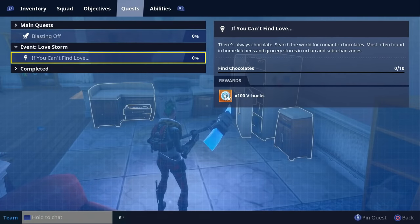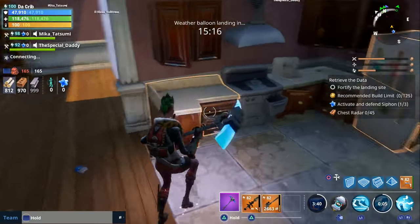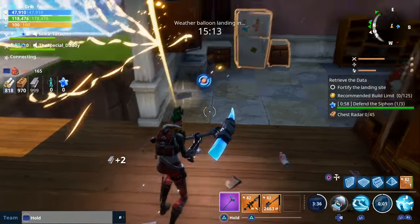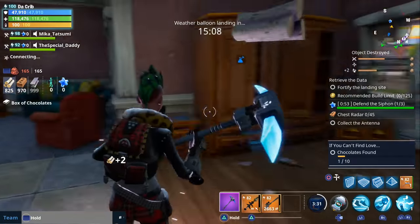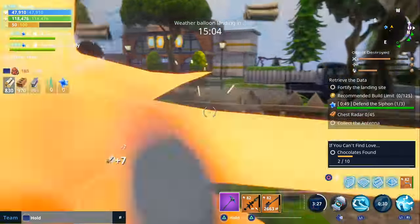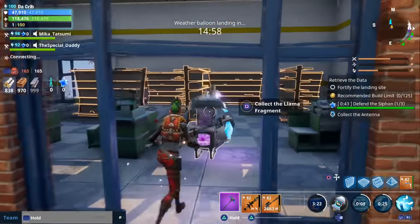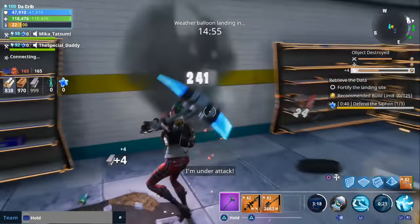The quest after that is called If You Can't Find Love, and the reward for this one is another 100 V-Bucks. For this one, you're going to have to find 10 chocolates. What I would recommend is going either to a city map or a suburb map and looting all of the houses and apartments you see. In each house and apartment, you're going to see some refrigerators and other items that contain chocolates. I was able to complete this quest within just one mission by going to the suburb map.